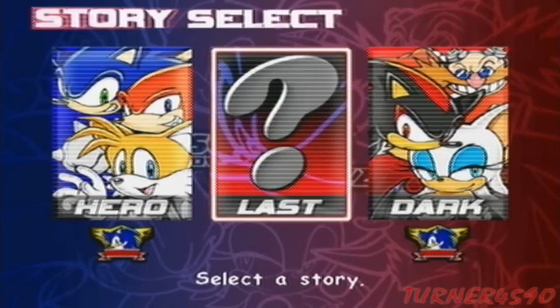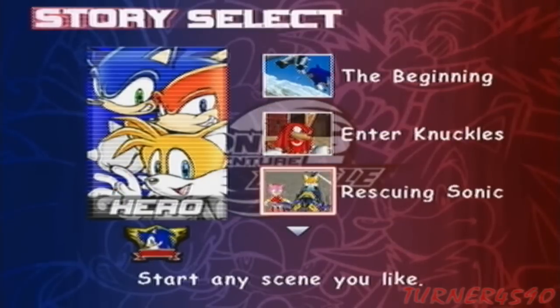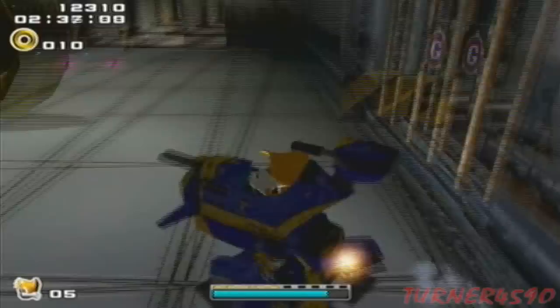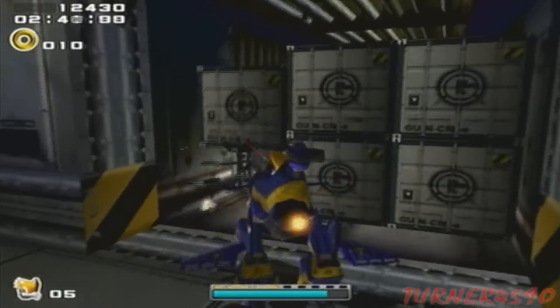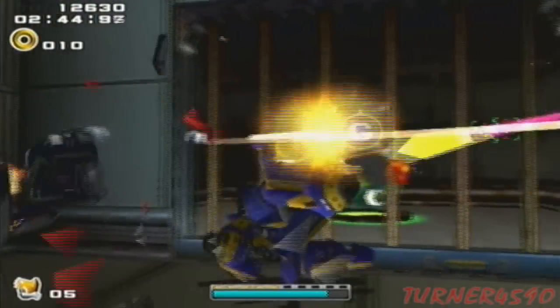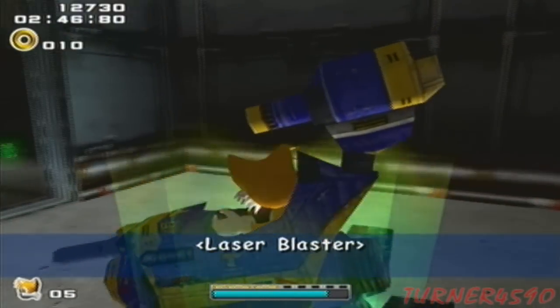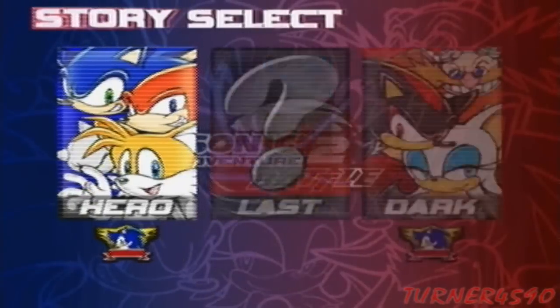But before we go to Last, I'm actually going to quickly drop by Hero Story, specifically the chapter Rescuing Sonic, and go to the end of the Tails level, Prison Lane. At the very end, like I showed you way before, if you flip the camera and shoot that gun robot, you can blow this up. And once you have the Vulcan Cannon from Eternal Engine, you can grab the Laser Blaster, which will be very useful in Last Story.